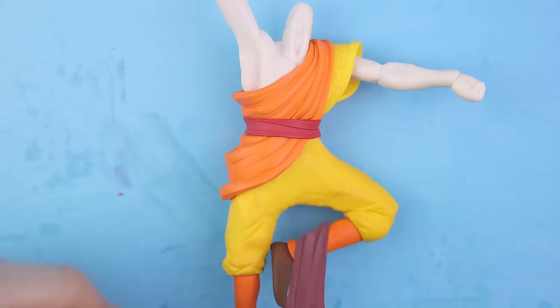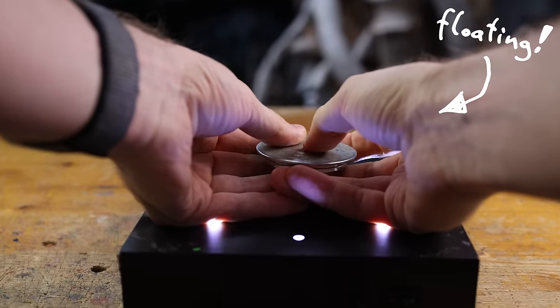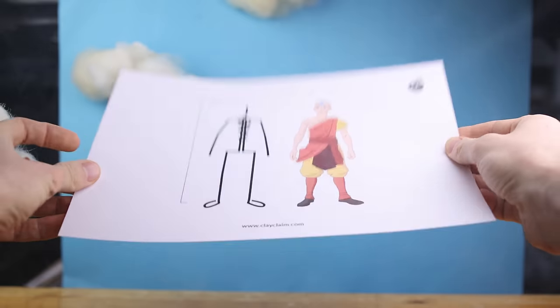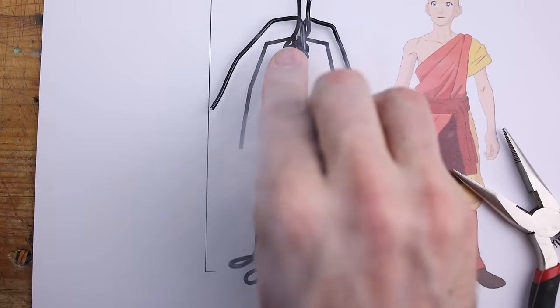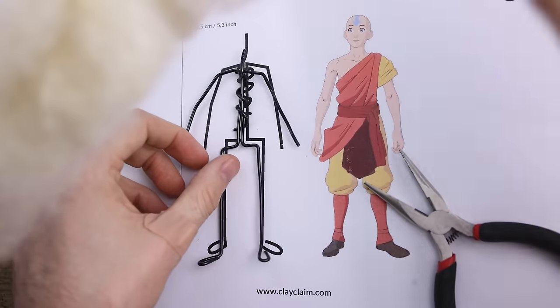Today I'm creating Aang from Avatar and building in a floating magnet to make it actually fly. This is my attempt to bring the magic of airbending into our world. Since the latest collaboration in Fortnite, you can play as all your favorite heroes from Avatar The Last Airbender.